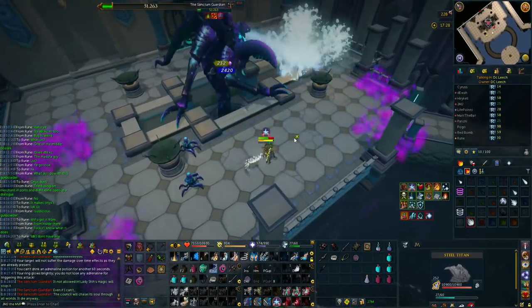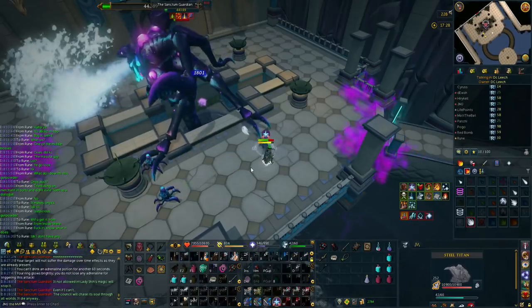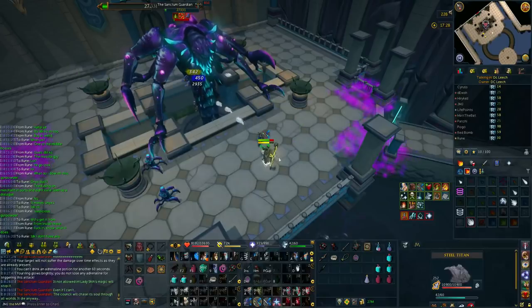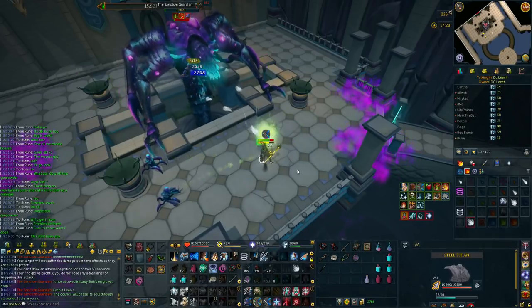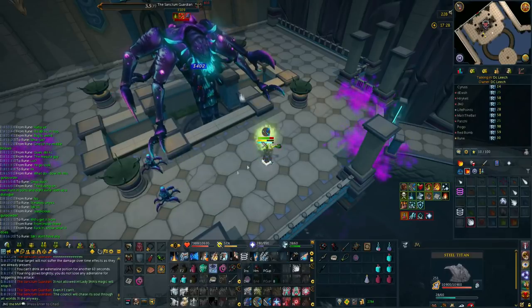He will spawn some minions in the last 50k or 75k HP or so, but I completely ignore them and continue DPSing because they don't really hit you. They have about 10k life points — kill them as you wish. That's it for this one, and I'll see you back for the next boss, which is Masuta the Ascended.